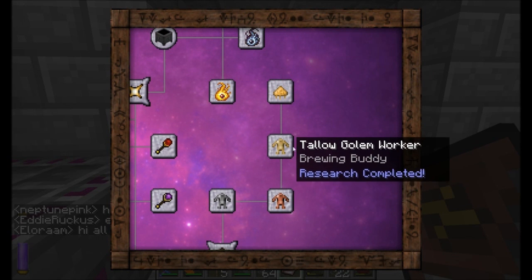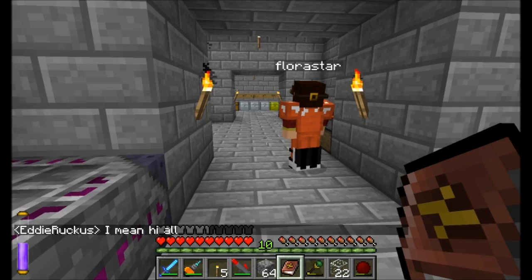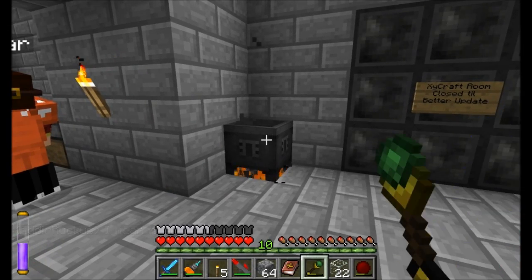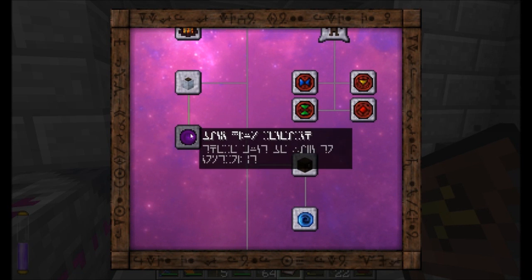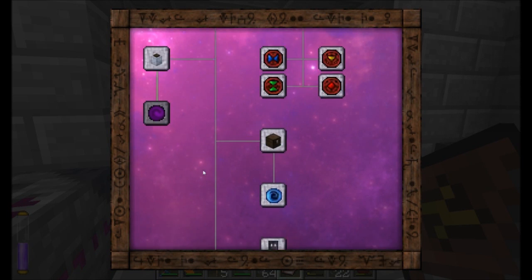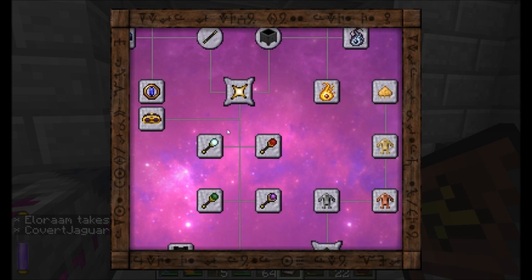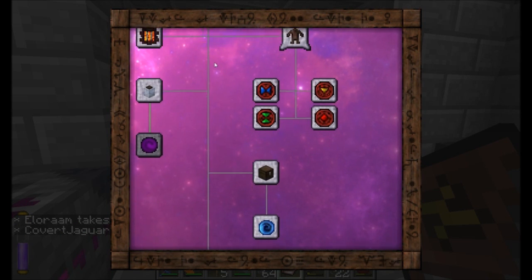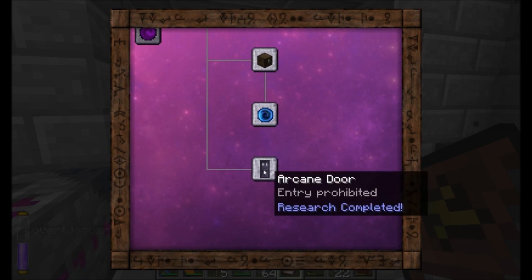I did get a new type of Golem Worker, by the way. I'm pretty sure this is one of the hidden recipes or hidden things. You can see that this Tallow Golem Worker has the ability to refill water inside your cauldrons for you — that's kind of neat. You can also see those blinking ones that I haven't discovered yet. There are also some hidden researches that aren't shown up on here.